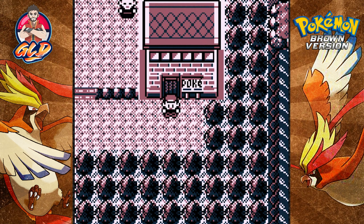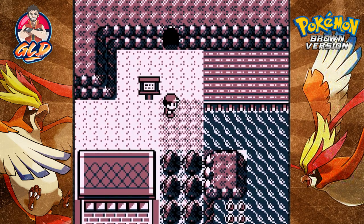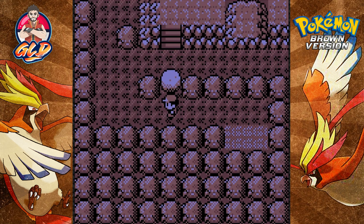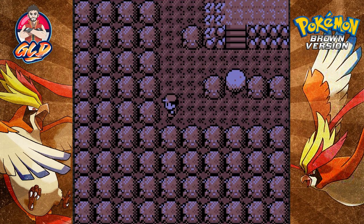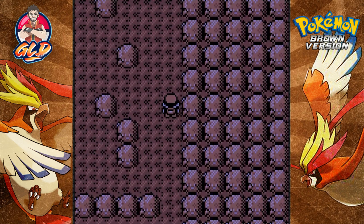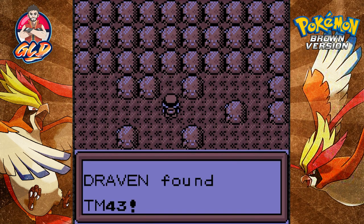What's up guys, it's me your host Draven, and welcome to another episode of our Pokemon Brown walkthrough. In our last episode we went through the boulder cave with no idea what we were doing. Now it is finally time to go into this other area. Off screen I bought some super repels to get through this area. We also managed to capture Articuno, the legendary ice type Pokemon.